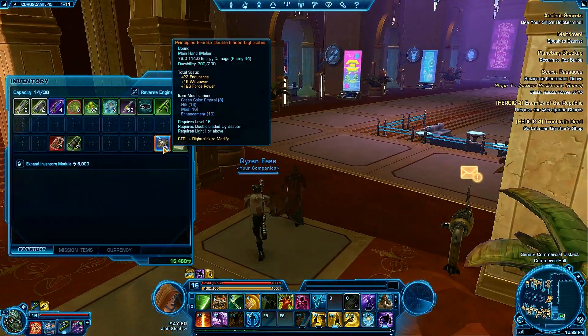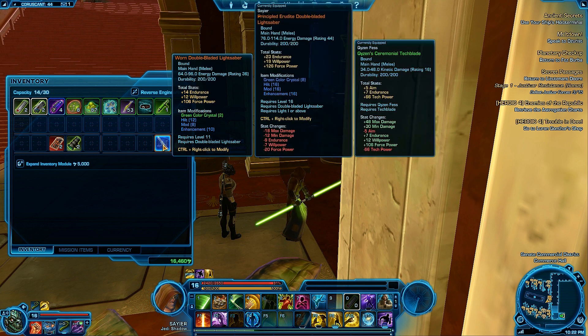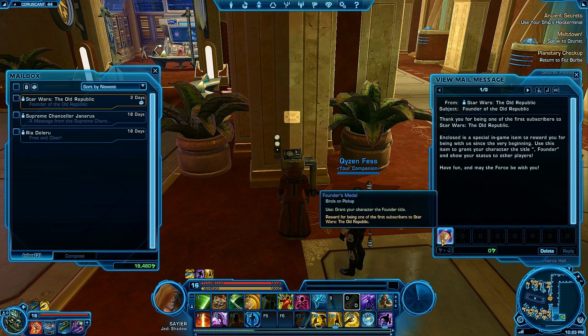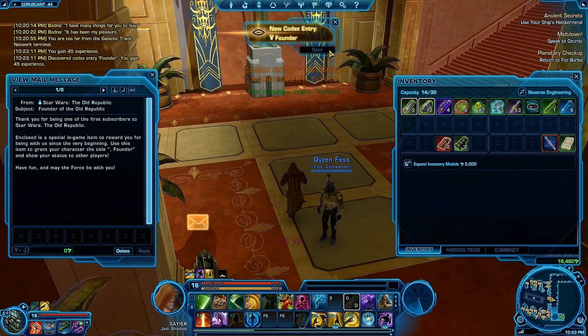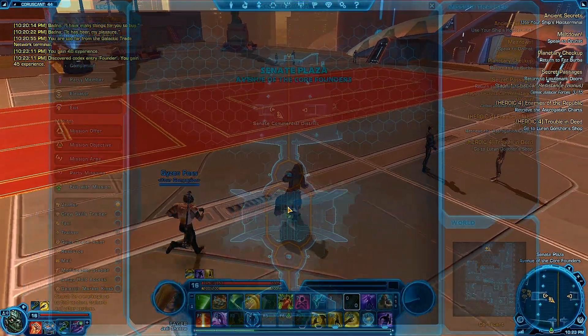Okay, here we go. So I bought this - a new lightsaber. Let's get a quick comparison. So we have that versus - okay, it literally looks pretty much exactly the same, but it's not as good, so that's all that matters. And what do we have here? 'Thank you for being one of the first subscribers to Star Wars: The Old Republic. This special in-game title rewards you for being with us since the very beginning. Use this item to grant your character the Founder title and show your status to other players. Have fun and may the force be with you.' Nifty. It's not like literally everybody in the game has this. Well, I guess not quite - essentially everybody in the game currently has this. Quite a few people probably had it before me.